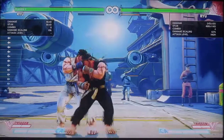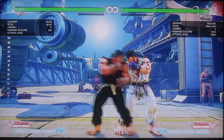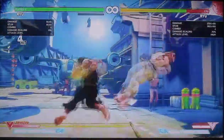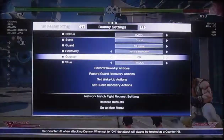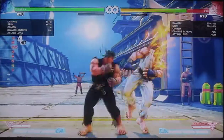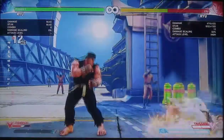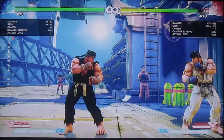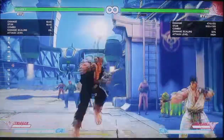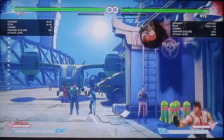And if you do have V-Trigger, here's what you would do. You would do this, go into this, and then go into Super. So that was Hard Kick Crush Counter on a standing opponent, into his Target Combo, into V-Trigger, into a Light Hurricane Kick, into his Super. And that does a lot of damage.